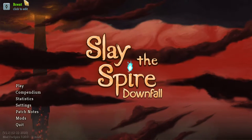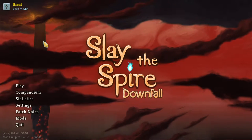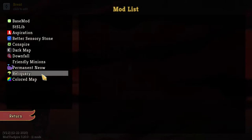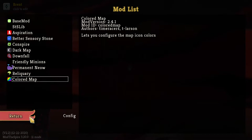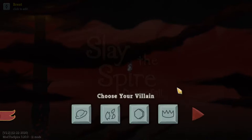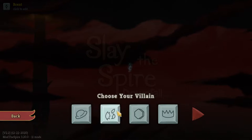What's up guys, it's Fred back here, and we are going back into some Slay the Spire Downfall. Mods for today: I did what I said and got colored maps. Hopefully it's working — I have not tested it, but we will find out together. Let's go down here into Downfall.